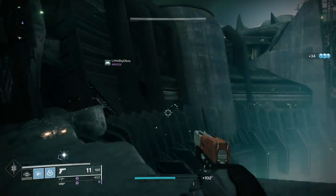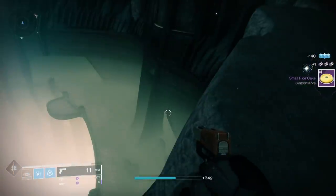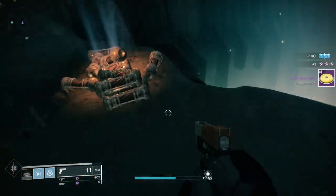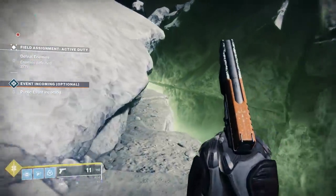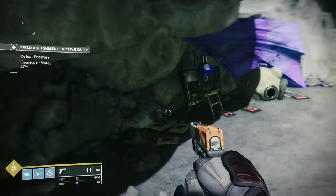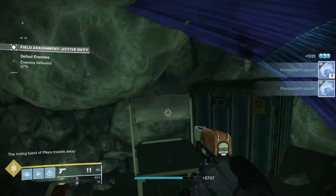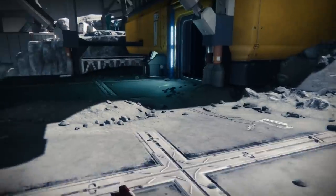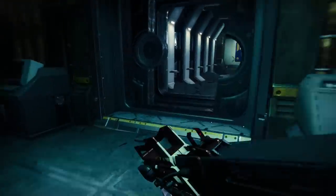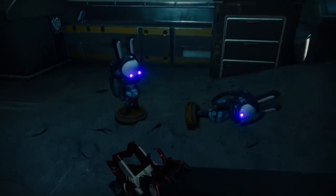Next up, let's talk about rice cake consumables — yes, they now exist in Destiny. I got one from picking up helium filaments and my friend got one from completing a public event, so expect them to drop randomly every now and again. Scattered around the moon you'll find these weird little jade rabbit statue collectibles. If you offer these statues a rice cake consumable you'll get a heap of phantasmal fragments, and they also get added to a jade rabbit trophy room near Eris Morn. Every time you feed one a rice cake, it appears in this room. I've left a link to all the currently known jade rabbit locations in the description box below.